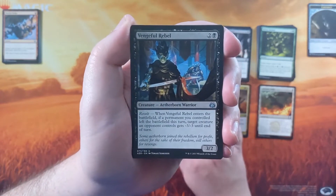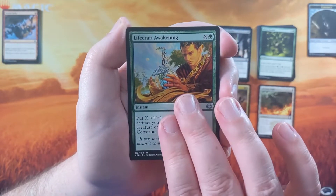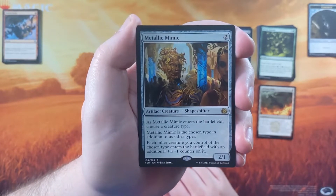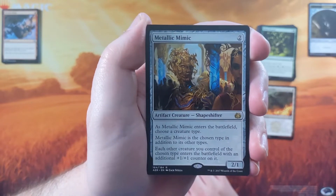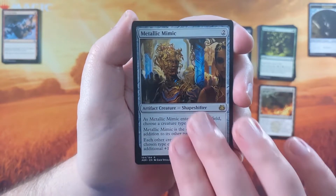We've got Rogue Refiner, Vengeful Rebel, and Life Crafter's Awakening as our uncommons from the pack. And then our rare is Metallic Mimic, which is not a bad little rare. Tribal is definitely a thing kicking around Commander these days, and it's just a good card in general for any kind of tribal deck, regardless of what format you're playing.